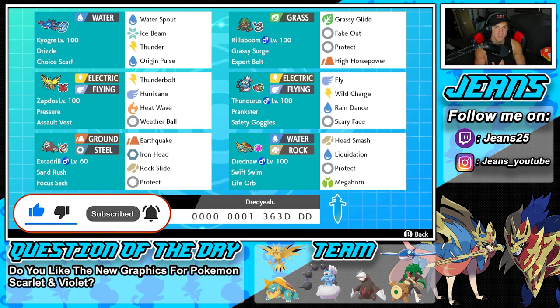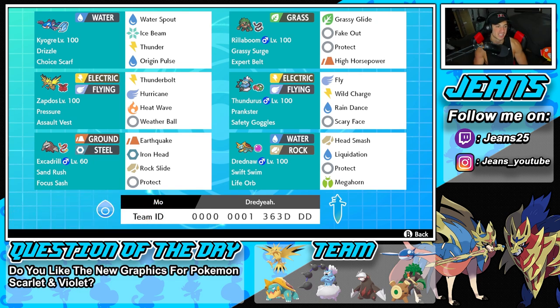We've got brand new Series 13 content coming out for Pokemon Sword and Shield showcasing all the mythicals, then we got Splatoon 3 coming out in September, and down the road we got Pokemon Scarlet and Violet. Hit that subscribe button and join the jeans community. But before we get started with today's team preview, I want to give a huge shout out to team creator, my boy Messiah — thank you so much for leaving this team for me.